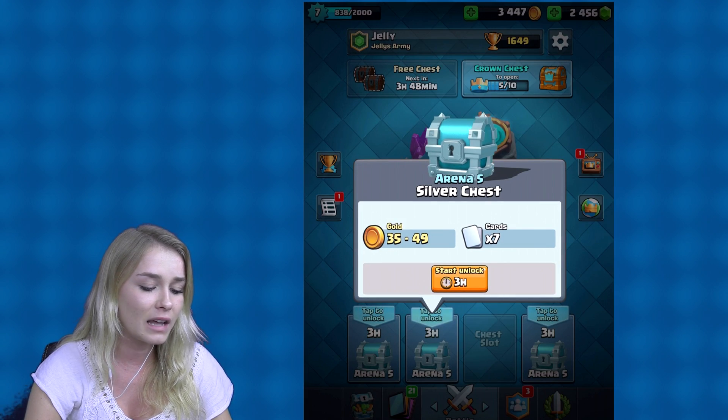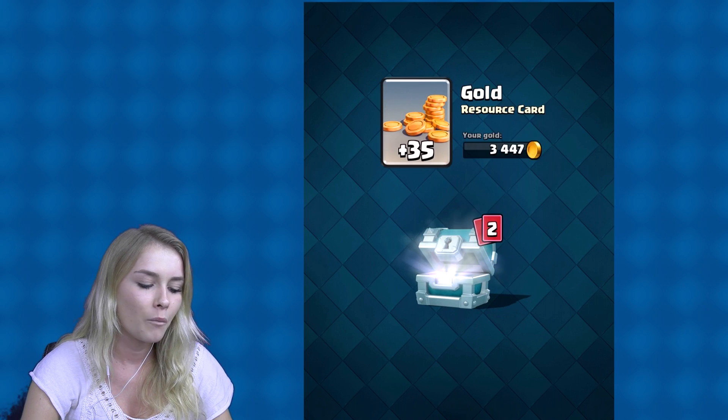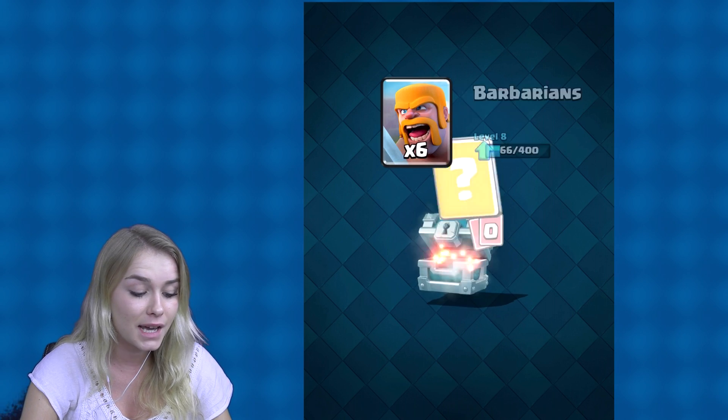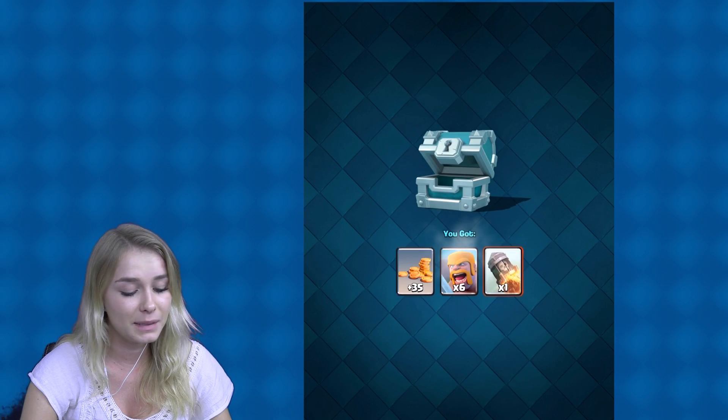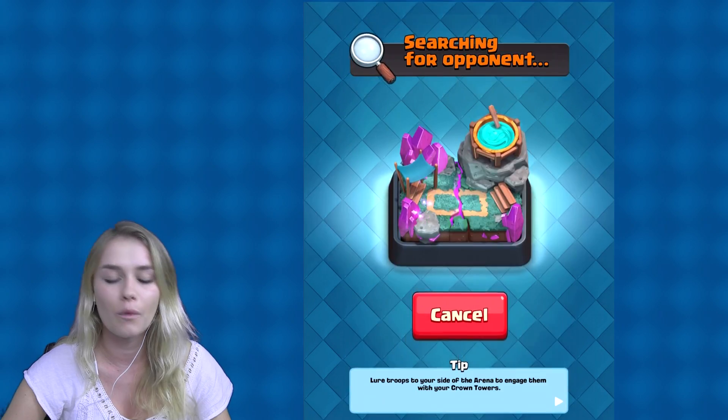We got another silver chest — kind of sucks — but let's unlock it immediately. We got some more gold, barbarians — they're good — rockets, and that's it. Let's go and battle one more time.